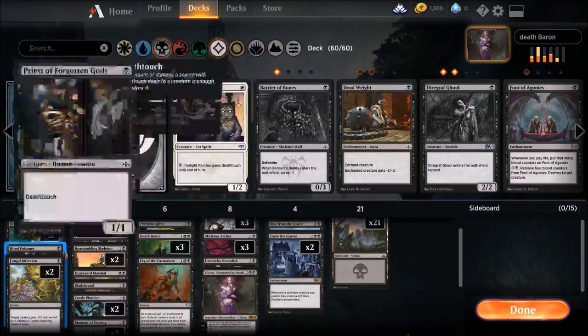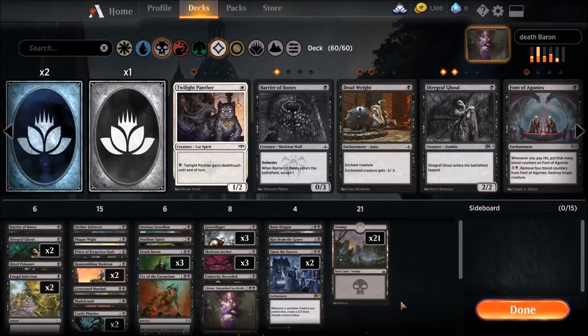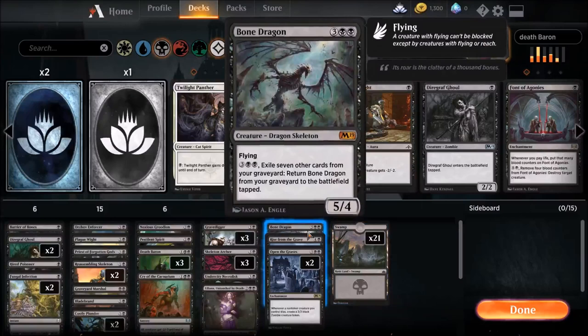Normally I don't like Reassembling Skeleton — I think Gutter Bones is way better. I'd be running Gutter Bones if I had four of them, but I don't, so I run two Reassembling Skeletons. We also have some reanimation to bring back things from the graveyard, just in case our Death Barons get hit with removal.